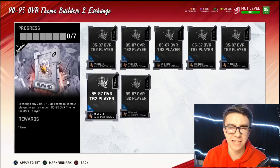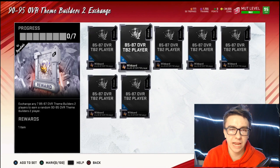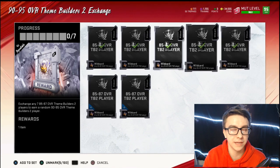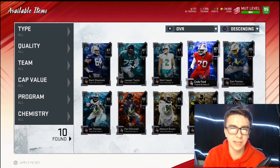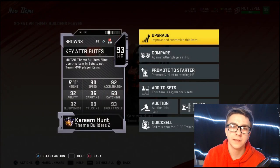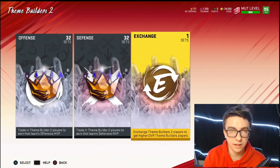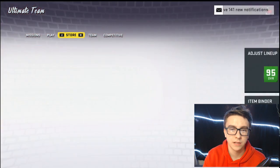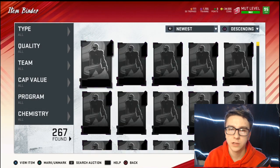Wait — I found a set in here I want to check out. It's a 90 to 95 overall Theme Builders 2 player exchange: you just put in 85 to 87 overalls to get them. Let's see if this is profitable. I'll dump in the 85s since they're not worth much anyway. We're not getting a 95 but we are getting a 93 overall — I think we broke even on 13,000 training. Everyone's pulling those 85-87s and selling them off, so if you can find one for cheap you could make a lot of coins. This one's going for 88k!